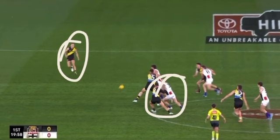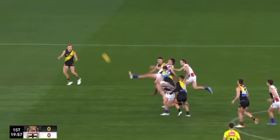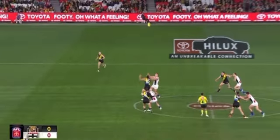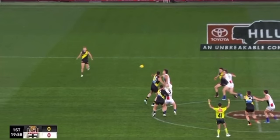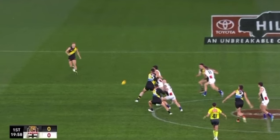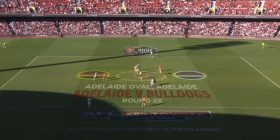Prestia's done his work, the receiver's about to receive from the wing, and Taranto — but he gets there late. The ball actually bounces up and Marshall just boots it out of there. But you can see how they were trying to set up that centre bounce from Richmond. I quite like that — getting the winger involved, especially if the hit is going to be on that side where the winger is. You get them involved whether it's defensively or offensively.